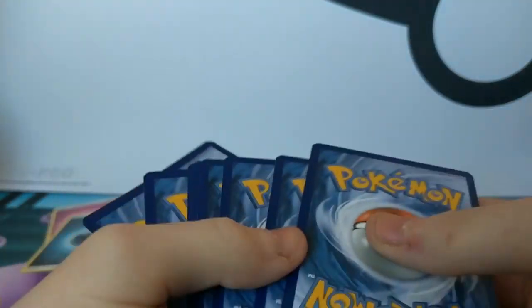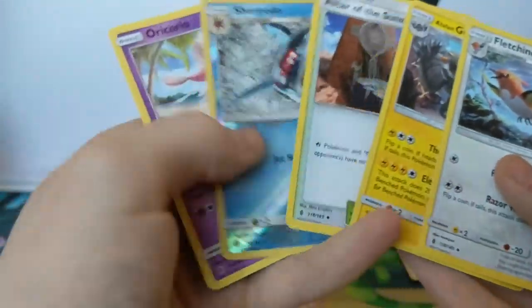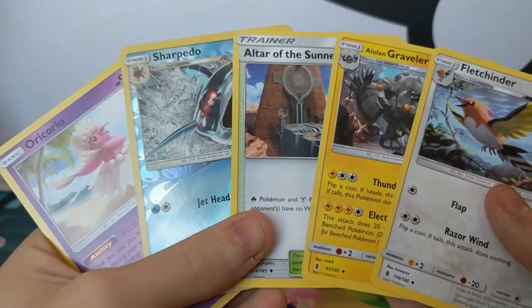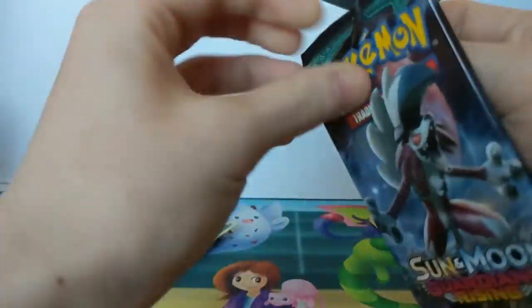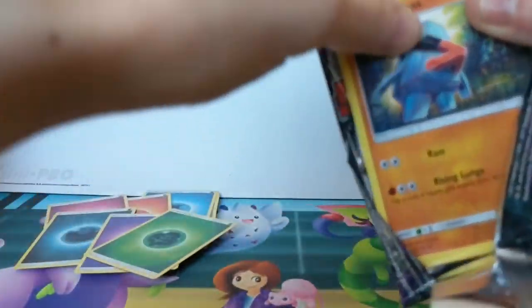If you haven't seen them guys, the green code card means there's nothing in the ultra rare, whereas the ultra rares have the white code card. I think it's to avoid weighing - the green cards are slightly heavier.